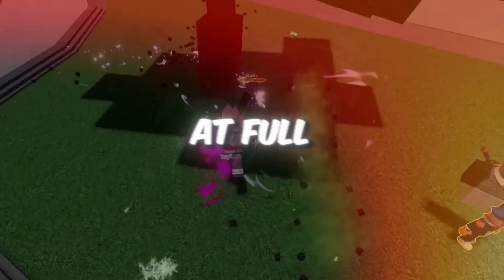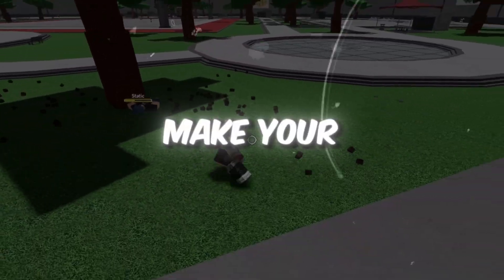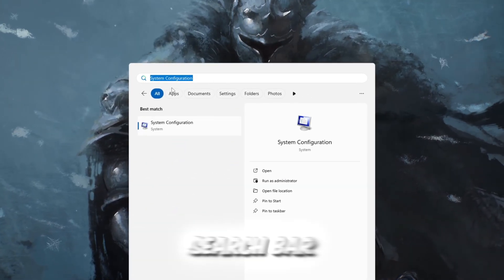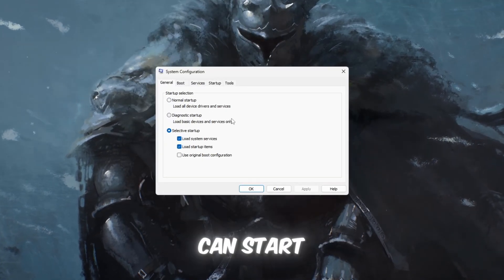Step 1: Make your CPU work at full power by unlocking all processors. We are going to make your computer's CPU run at full strength. Press the Windows key on your keyboard and type System Configuration in the search bar. When the option appears, click on it to open the Settings window so we can start tweaking your system.